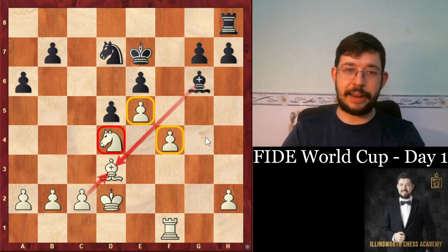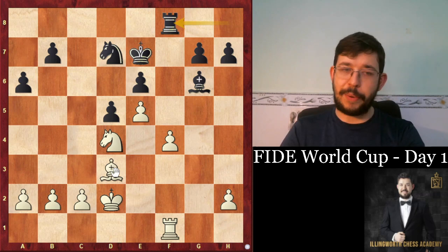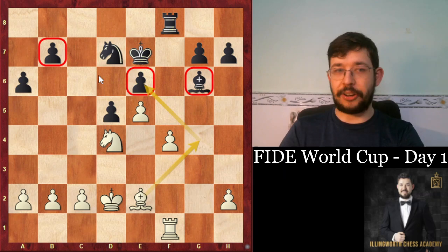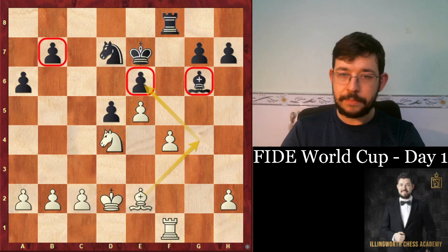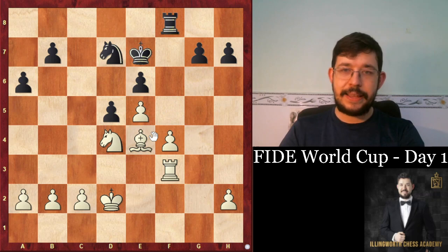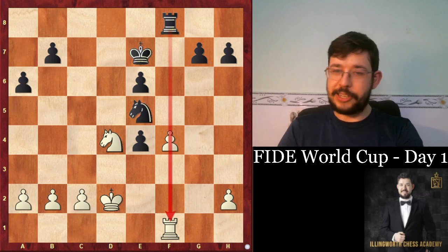The move Rxf3 by black was a strategic mistake: after gxf3, the structure transformed in white's favor — the previously isolated e5 pawn is now defended by another pawn. After Bxd3, cxd3, white still has the better knight. A stronger approach would have been Be4, keeping more dynamic options and potentially winning the f4 pawn tactically, making the doubled pawn idea work through tactics on the f-file.